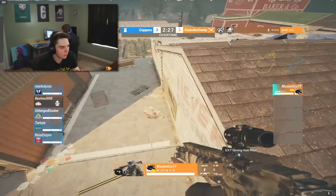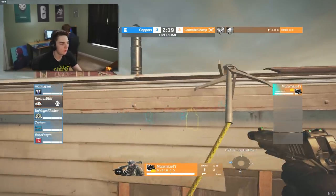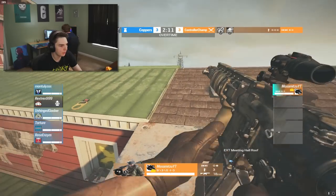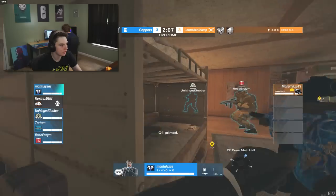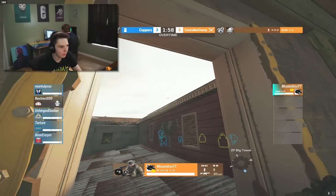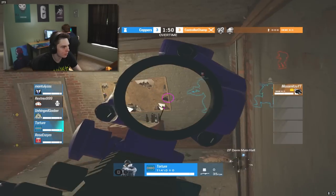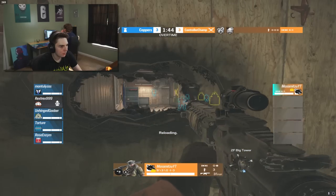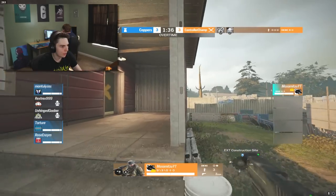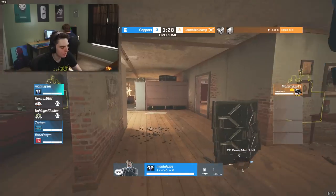Mazumitsu once again rotates to big window — it gave him so much trouble last round but he tries the rappel strat again. He rotates off and tries to push kids window or attic — two minutes left, plenty of time. Rose wastes their C4. Mazumitsu hops inside big tower, opens up the attic wall, but has to be careful as Rose and Unhinged are both in attic. Line of holes come out — Unhinged swings first and goes down, Thorn swings too wide and gets punished.